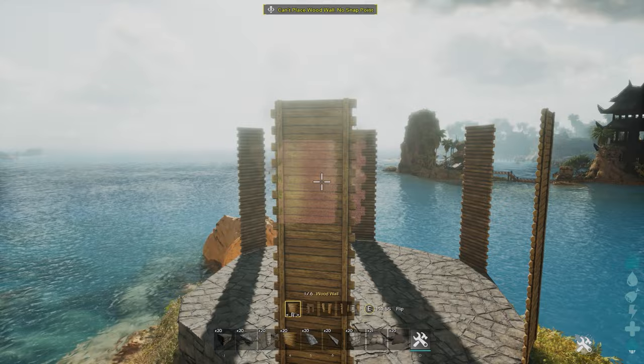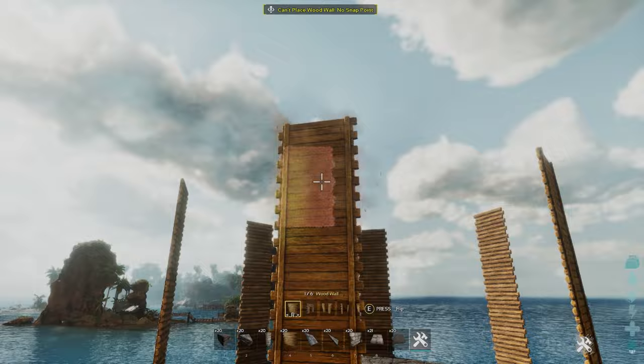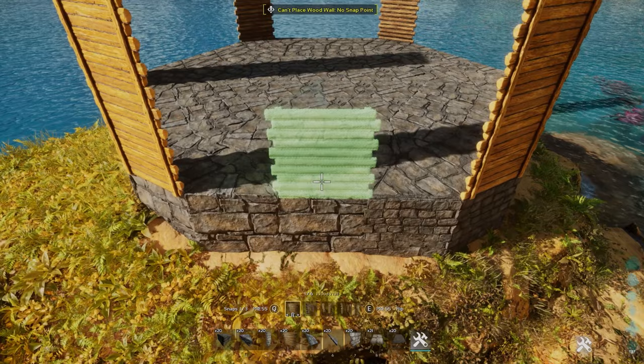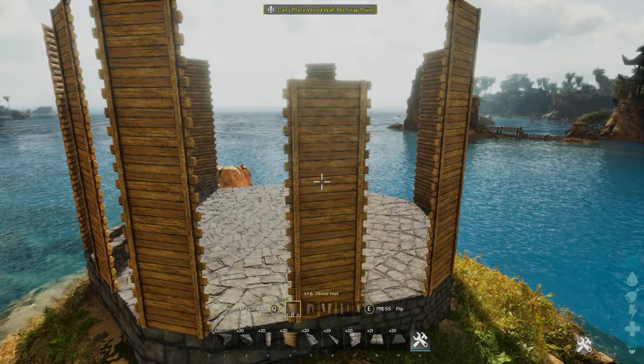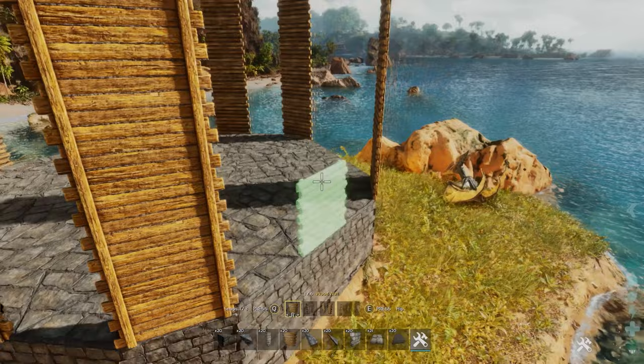We only need to fill in with stone walls on the places where we used ceilings instead of actual foundations. So we should end up with something like this. For the other walls we're going to fill the middle part in as well with just blank walls. I like to use the outside texture of the wall on the outside because I like the texture a little bit more, but you could do it the other way around if you prefer.